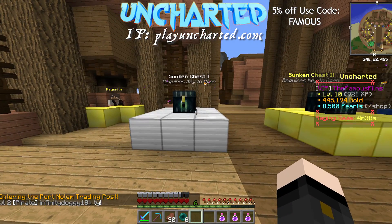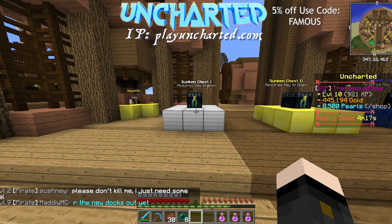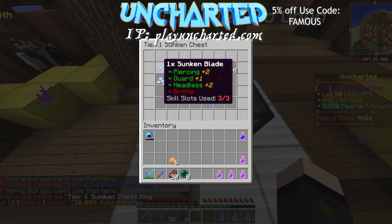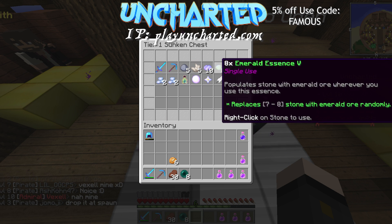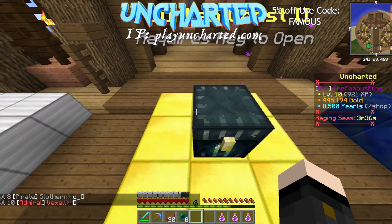Another cool new feature is the sunken chest. Sunken chests are keys you can find in chests in the open seas. It's a really rare thing — you don't see it that often. If you get a sunken chest from the open seas you get to use the key towards whatever chest it involves. Sunken chest one gives you a sunken blade, a sunken pick, five unidentified gems — and I think it's one of these you get, not all of them, though I'm not sure.